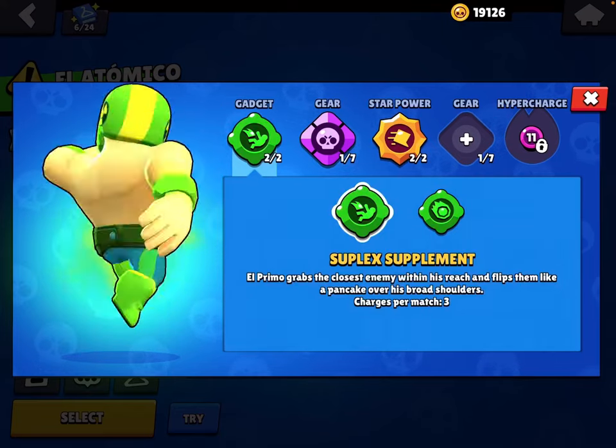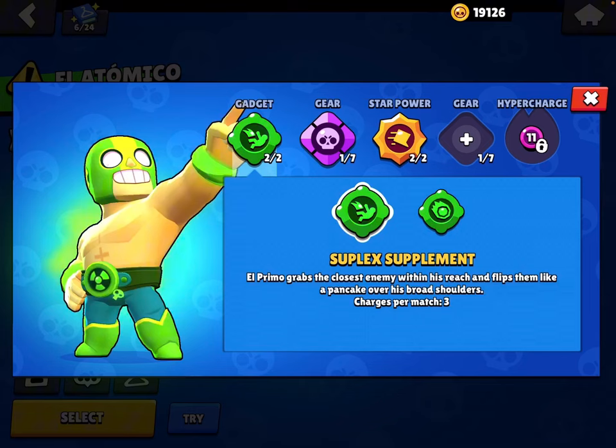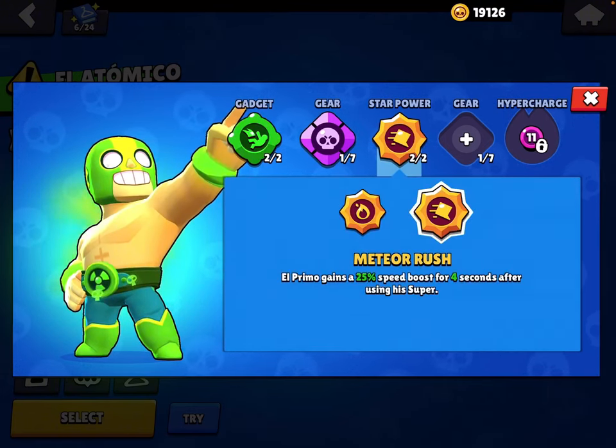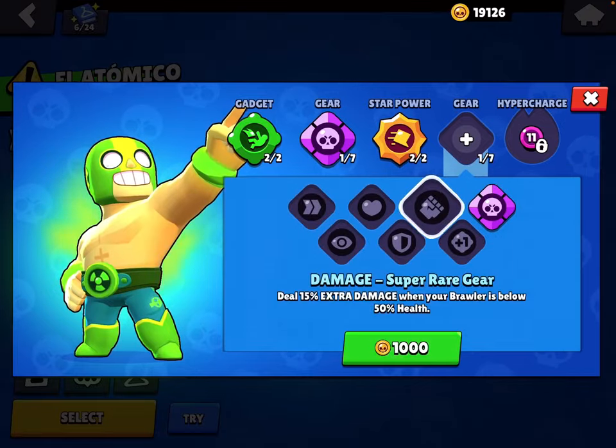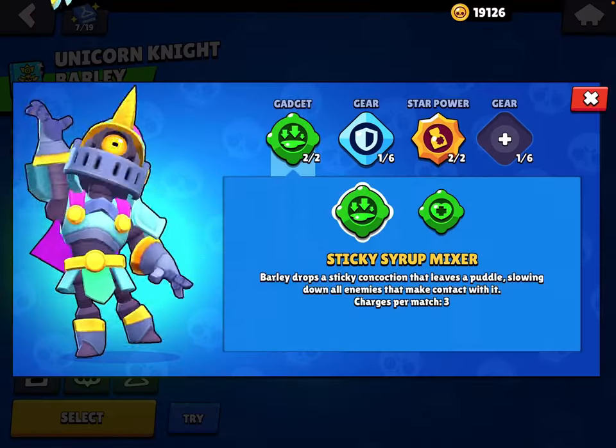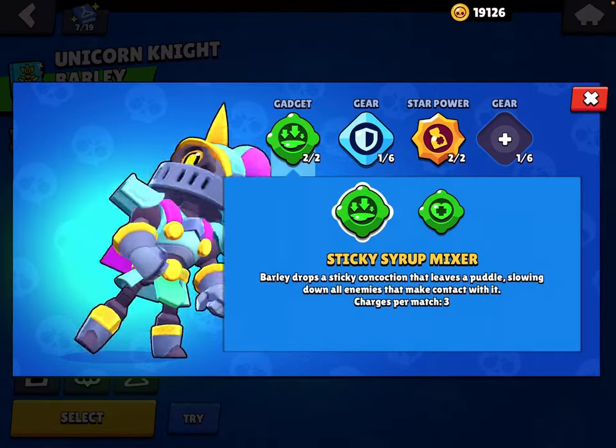For El Primo, use Suplex Supplement, Supercharge gear, Meteor Rush, and Damage gear. For Barley — who surprisingly I'm somehow good with — you want to use Sticky Syrup Mixer in almost all situations.